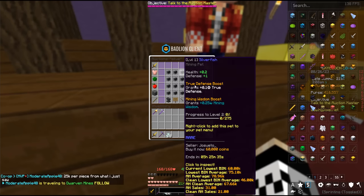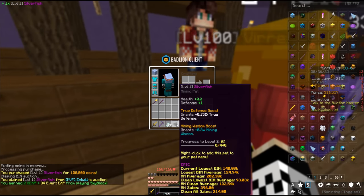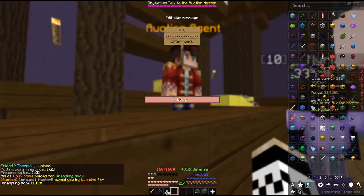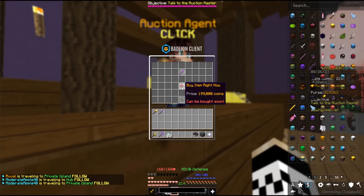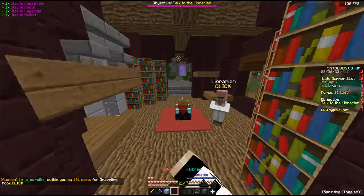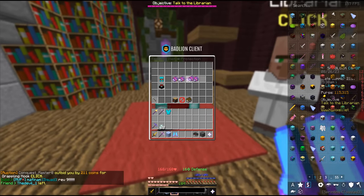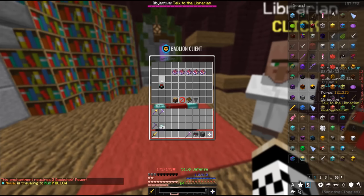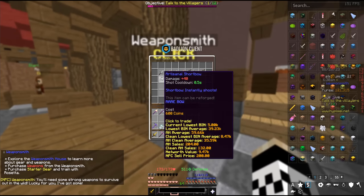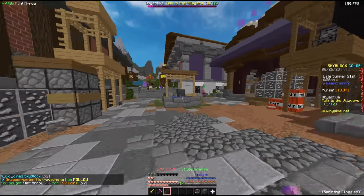Maybe we start with a silverfish pet — we need an epic at 100k. This gives some good bonus mining wisdom and mining XP. Then I'm going for mobility — a grappling hook. Let's also grab a piconimbus for 200k. That's going to give us so much speed when mining. In the hub I enchant the glasite gear with protection 5 on every piece and efficiency 5 for the piconimbus. Then I buy an artisanal short bow and flint arrows from the weaponsmith in case a powder ghast spawns.